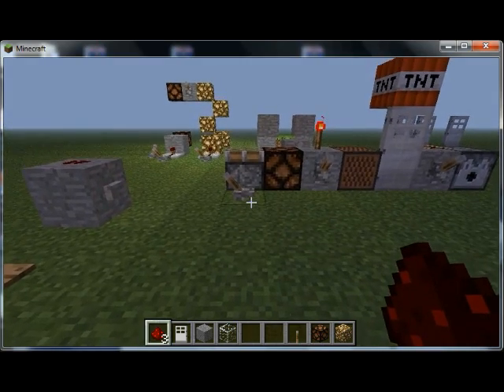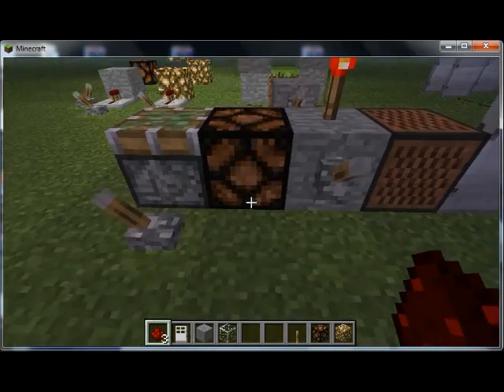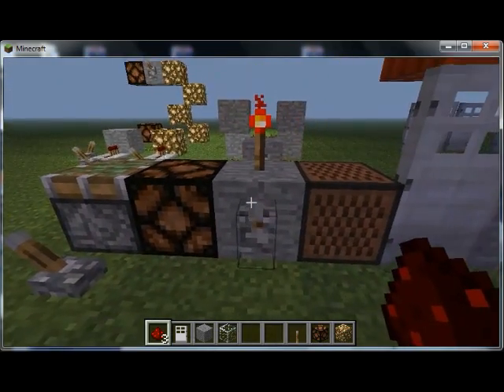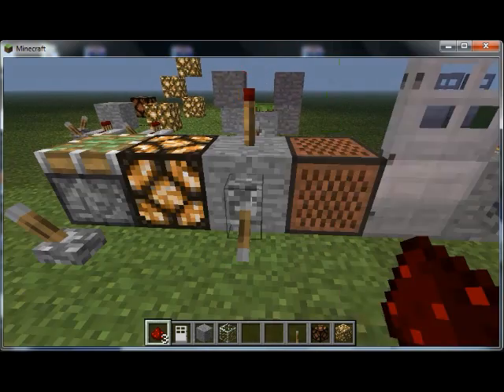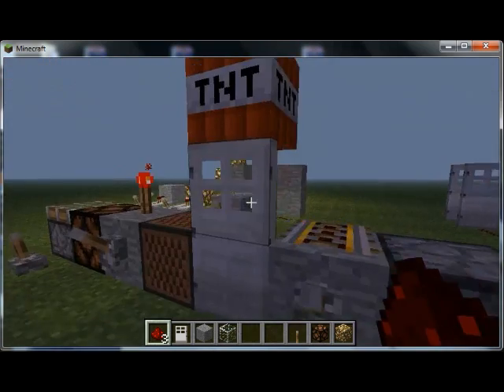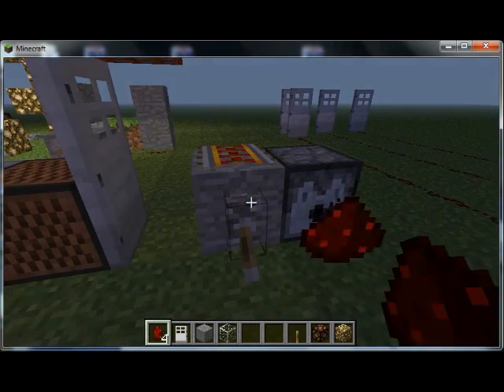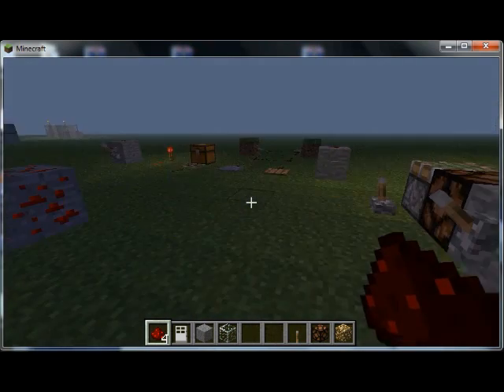Redstone can be used to power a lot of things, like a piston. Redstone lamps can turn off a redstone torch or activate a note block. It can also activate booster rails, dispensers, doors, and of course TNT — which I'm not going to show because that would be destructive.